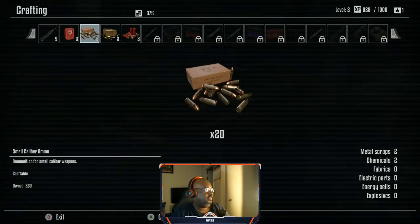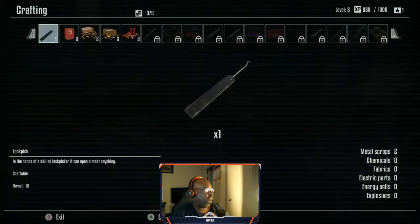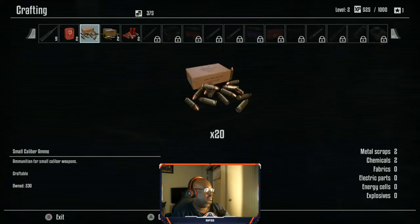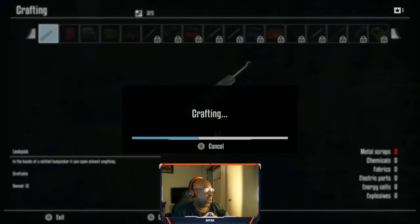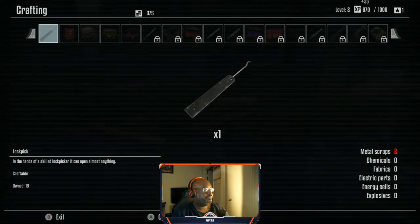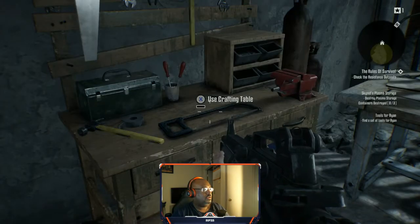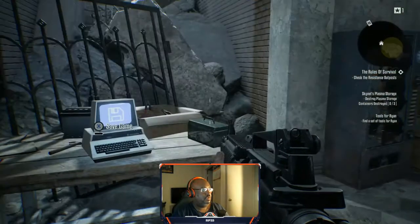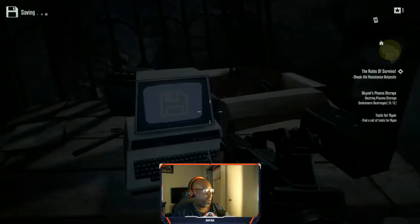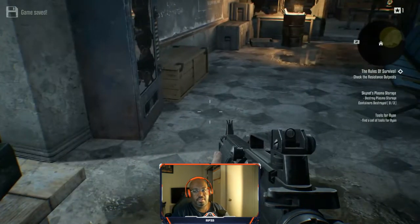I see a computer there. We never have enough pipe bomb shells. Let's get the crafting going. We got these things right here — let's see shotgun ammo. I want to see if you can craft this. You can! Nice. Let's craft this lockpick. All right, cool. We got a saving game point, so I'm going to make sure everything is good.